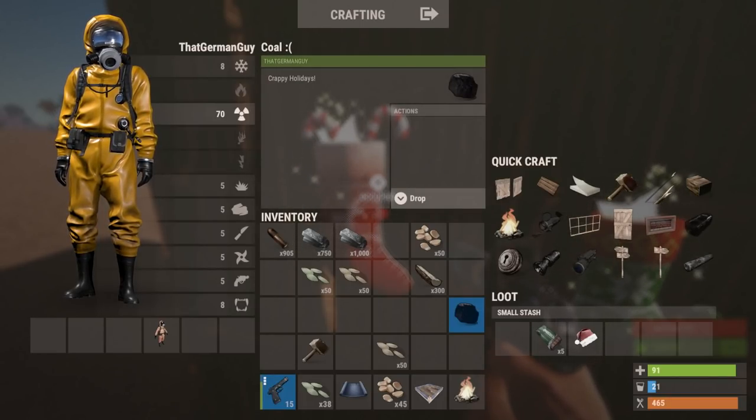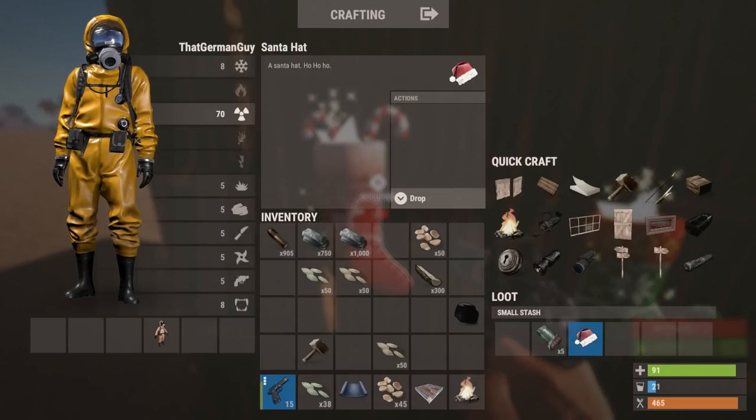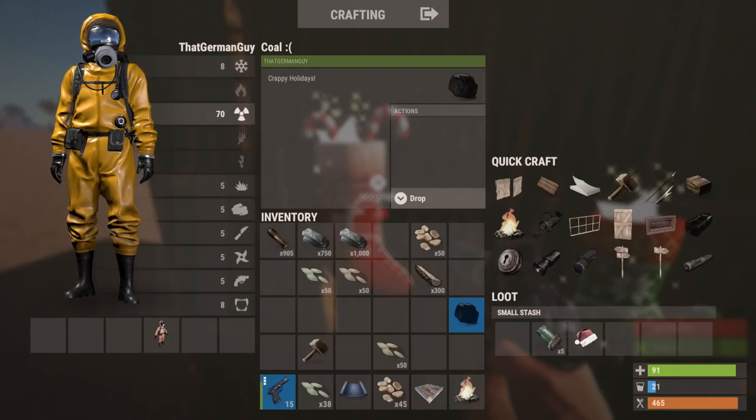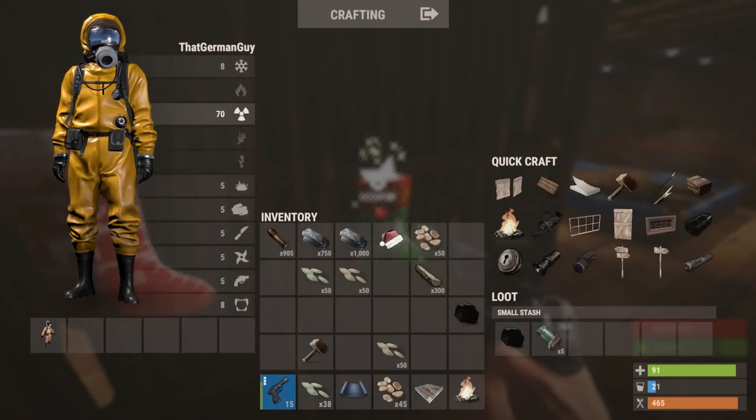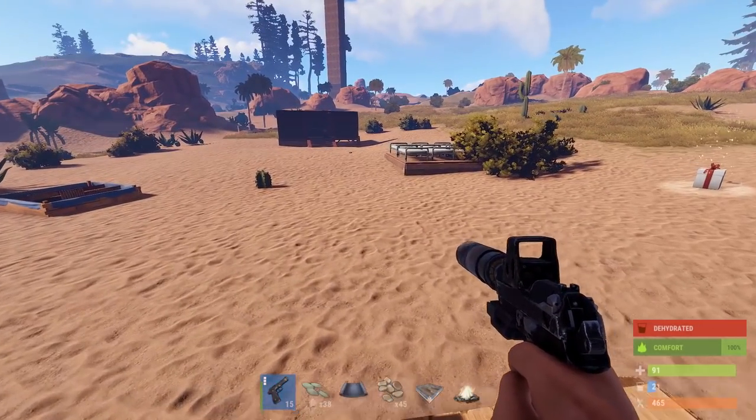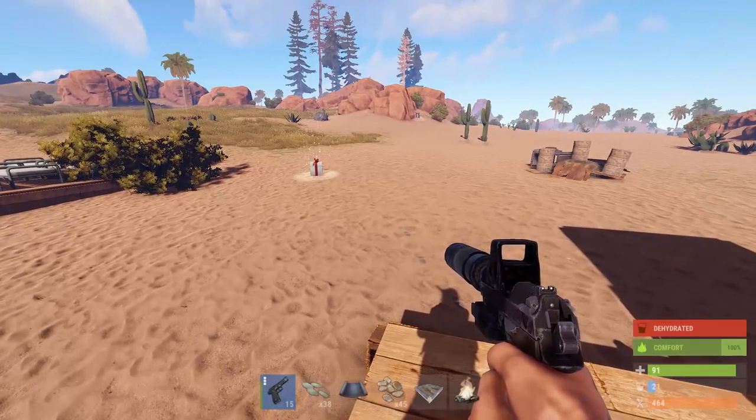Coal, which used to be crappy holidays, can now also be broken down into a little bit of crude oil and some stone, but not really worth it. They also changed the icon to the santa hat, though the hat itself pretty much looks the same as it always has. So there's your opportunity to get some santa hats again — that's pretty much the big stuff for this update.